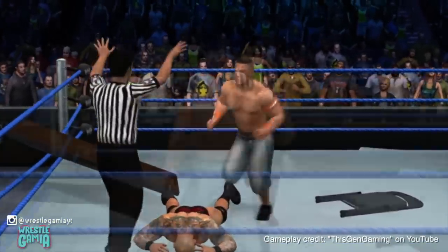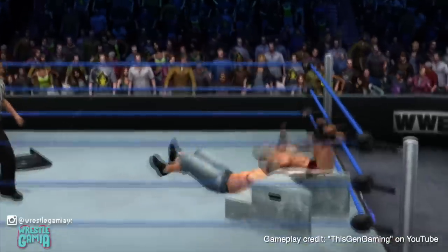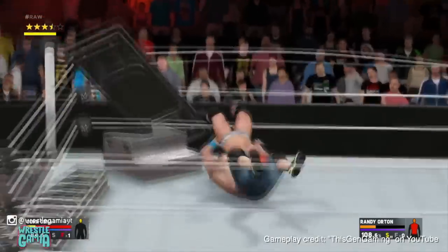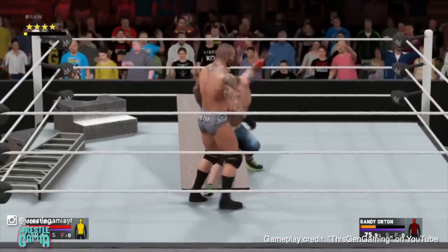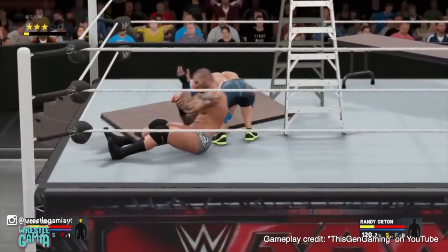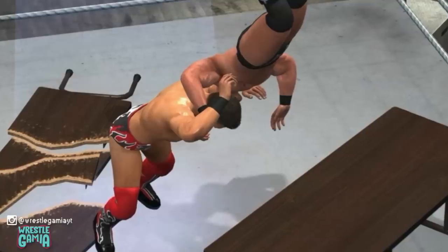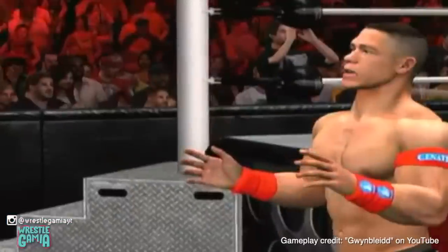Number seven: Weapon physics. One of the things that have really devolved in more recent 2K entries is weapon physics. At one point you could lean tables and ladders against the ropes and watch opponents realistically react to hitting the steel steps — now things are much more simplified and less fun. Wrestlers no longer react to being slammed onto weapons, tables don't shatter as satisfyingly when you're driven through one, and sometimes they won't even break at all. You can't even do a dive off a ladder through a table anymore. There's no real reason this should have been removed, and we'd also love the option to use weapons even after they've been broken.